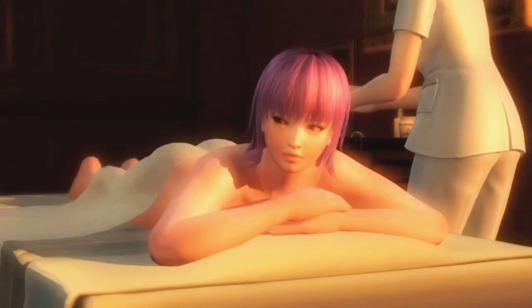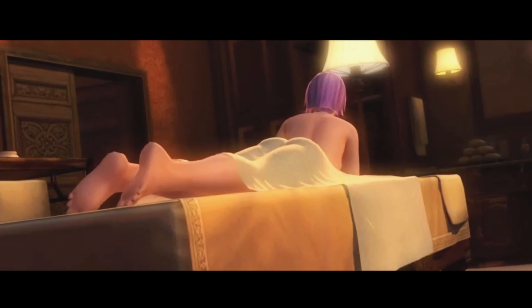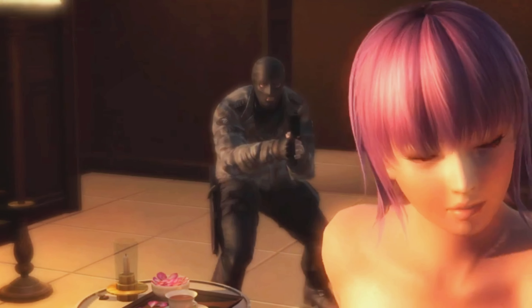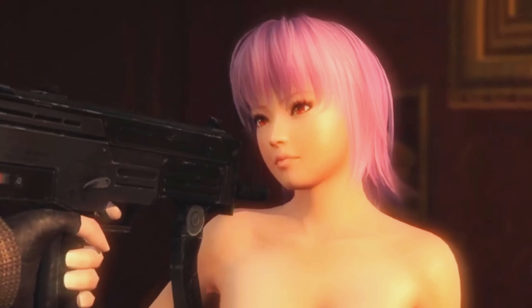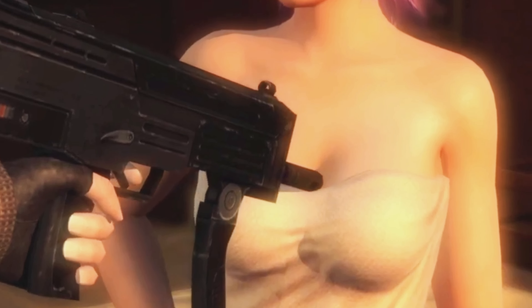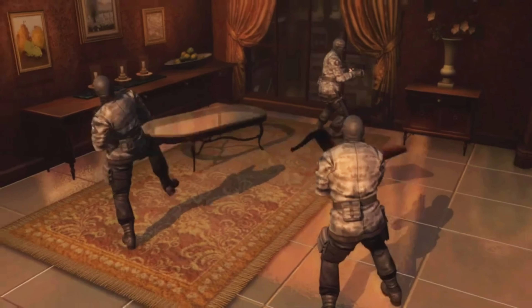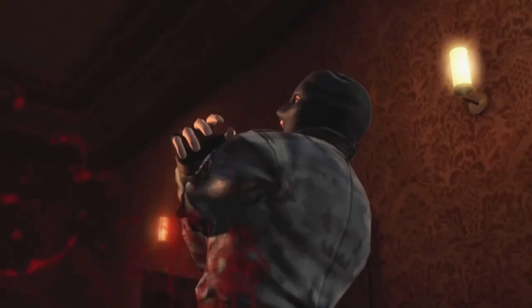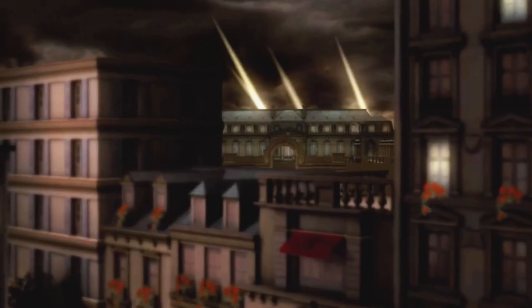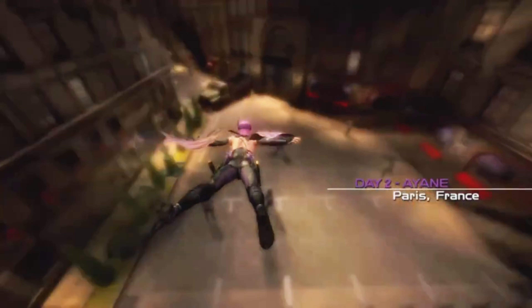Next up Day 2 Ayane section. We see her getting a massage when randomly a guy comes in disrupting it - he wants to see more of Ayane but gets killed before he can. Then she destroys all the people coming for her. Day 2 Ayane, Paris France.